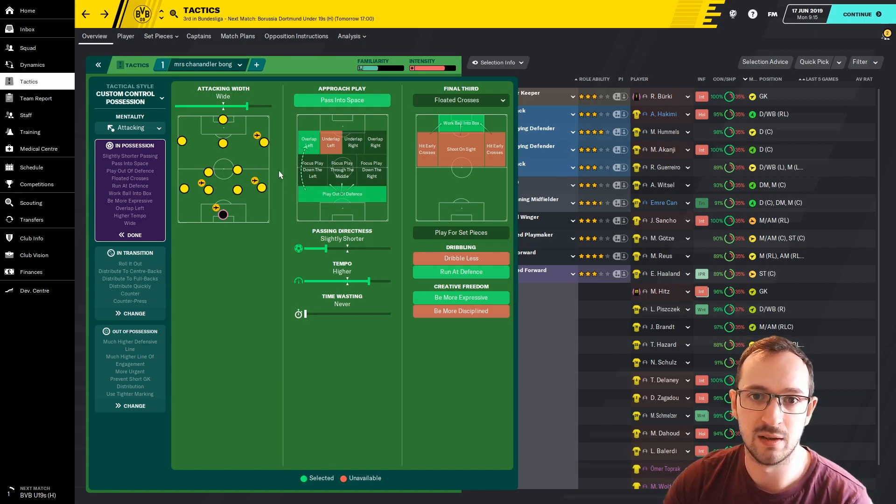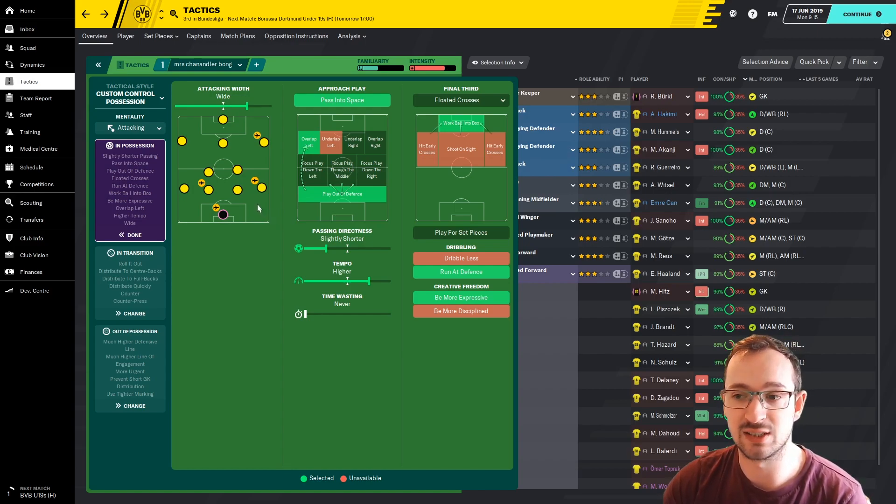He's favored the left-hand side, wanting Reus and Haaland to link up with Guerrero on the left back. Pass into space is good for the likes of Jadon Sancho and Thorgan Hazard - good dribblers, pretty quick, they can beat their man. Passing directness is slightly shorter to keep possession with small passes, nothing too risky. Higher tempo means playing slightly faster football. Work ball into box helps retain possession because you're not taking daft shots - you're waiting for more opportune moments.